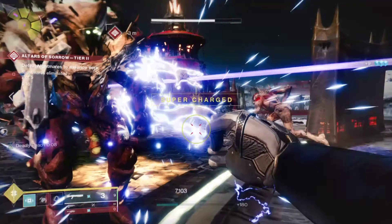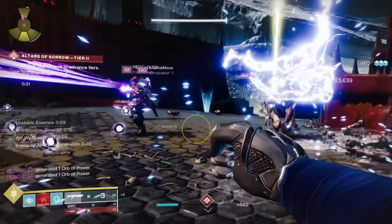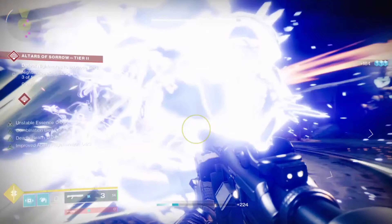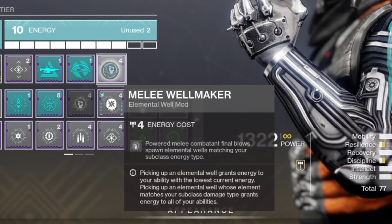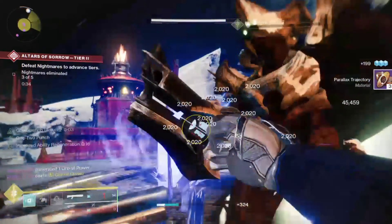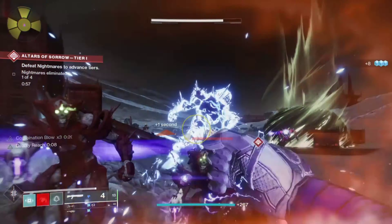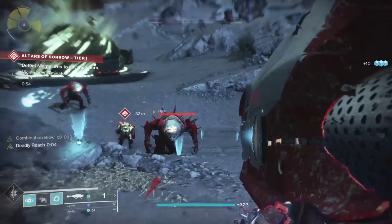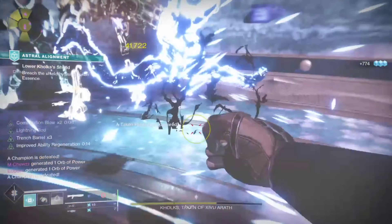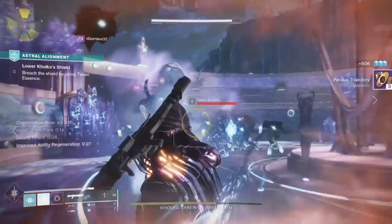We're going to be slotting some elemental mods to complement this build to pretty much delete anyone who stands in front of us. The first pick should be Melee Well Maker — power melee combatant final blows spawn elemental wells matching your subclass, so every time you land a haymaker it will spawn an elemental well. Pair Combination Blow with a Gambler's Dodge and you have an infinity loop of powerful fists. Well of Ions: when you pick up an arc elemental well, your next melee does a 30% damage increase.